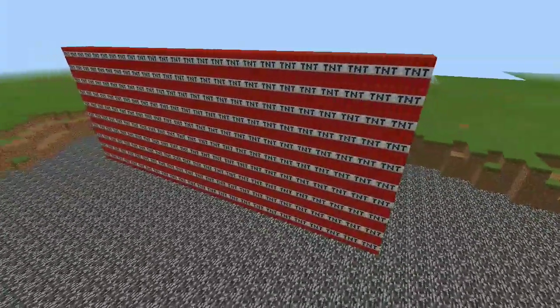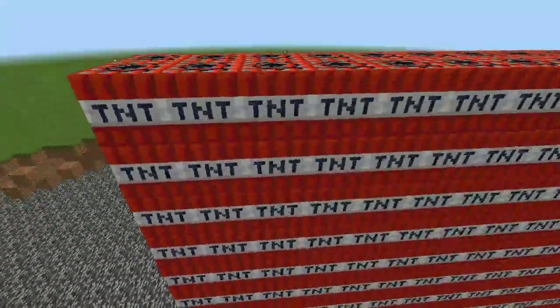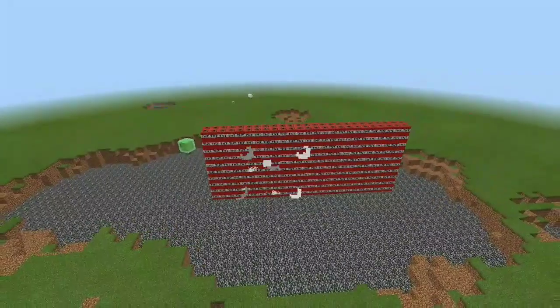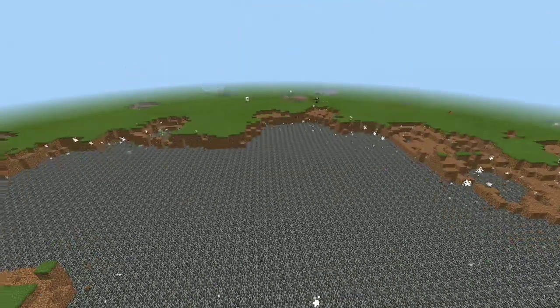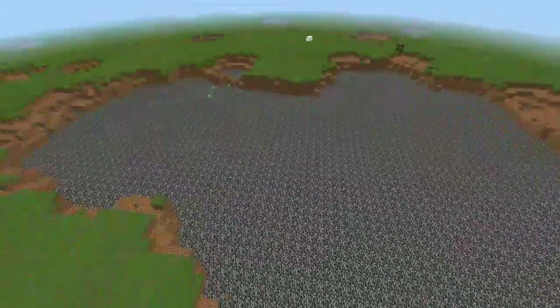Now we're getting somewhere. This is 250 TNT blocks — it's a pretty giant wall. I didn't really expect it to get this massive this early, but let's fire it up and see. Okay, that definitely caused a bit of lag — you can see TNT flying everywhere. So maybe 200 is the lowest number where we don't get any lag, but this was not enough to actually crush the game.